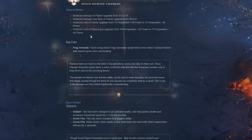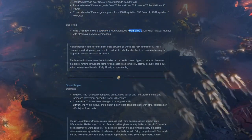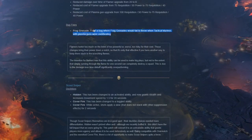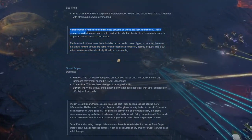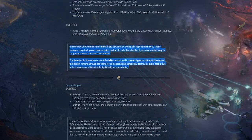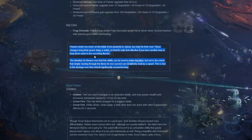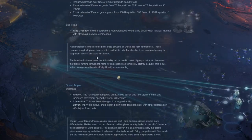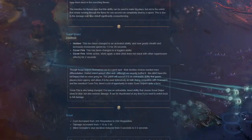Bug fix: frag grenades would fail to throw when tactical marines with plasma guns were overheating - didn't even know that happened. For tactical marines overall, I like the flamer changes. Let's see what's next.